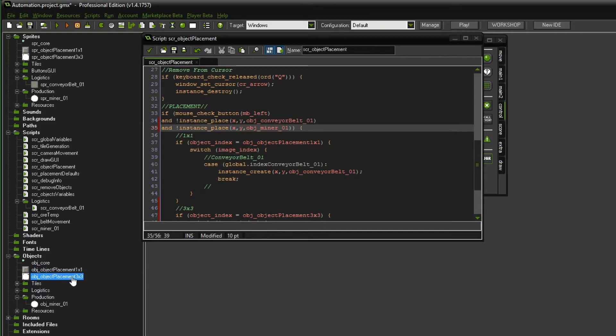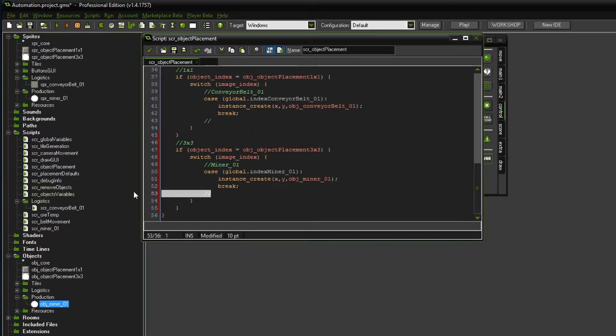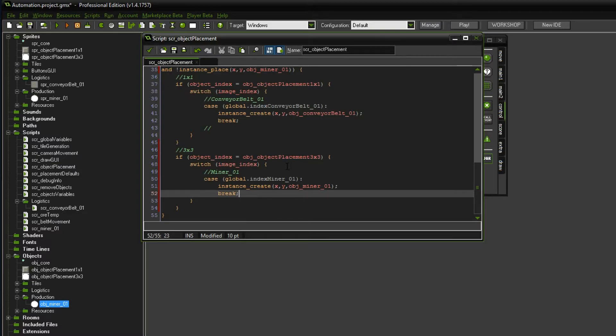Good. Also, this object placement I would like to be on the top. That should be good. And now also this turned red, which is great. I hope that didn't go too fast for you. Basically, all the scripts we set up, we want to do in a way so that we can simply add on to them and don't have to change everything around every time we add a new object.